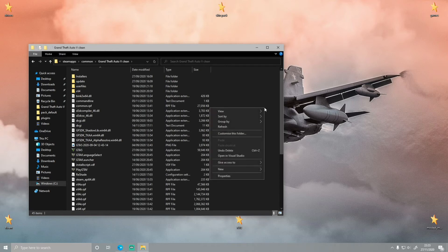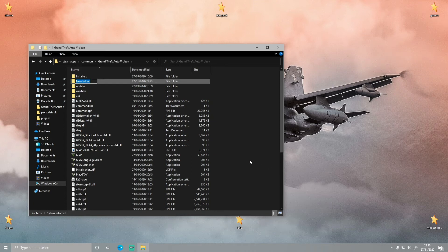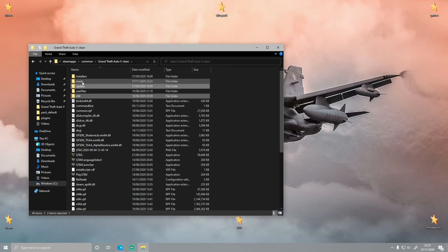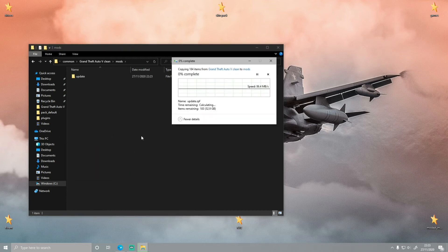All you want to do now is right-click on a blank space, click New, then Folder, and type 'mods'. You'll have a little folder — but that's not it yet. Then hold CTRL and left-click on x64, keep holding CTRL and left-click on update, right-click and copy. Double-click into your mods folder, right-click, and paste. And there you go — you've now successfully installed a mods folder to your GTA 5.